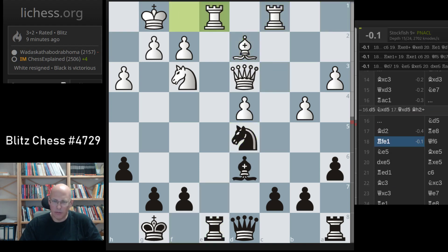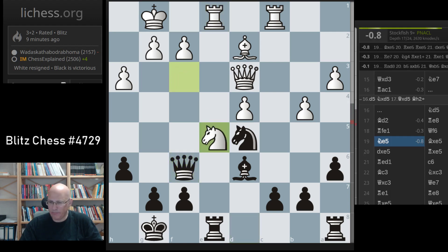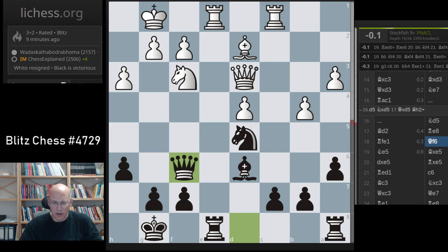Now I try to prevent knight e5, and then he played it anyway. It's just a pawn and I should take it - you should not really panic with white.